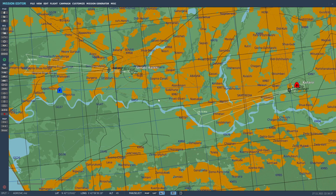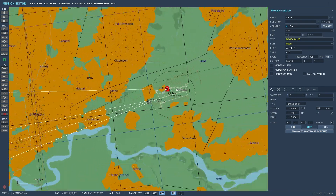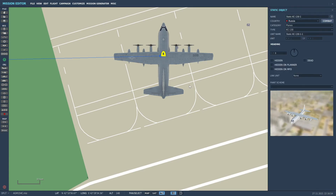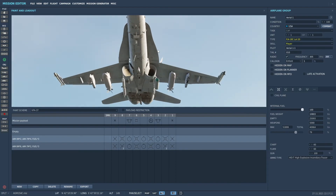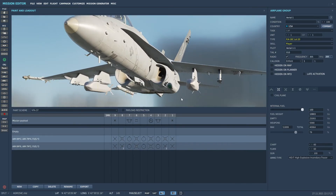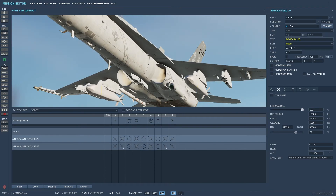Let's have a look at the mission editor. This is my plane — I'll be flying due east towards Kutaisi, where I've placed a target: a KC-130 static airplane used as a target for this video. Looking at my payload, I'm carrying two AGM-154s and also the AT FLIR, which will help me lock onto my target. I'll use the AT FLIR to find and designate the target, then slave the JSOW to the AT FLIR and release it.